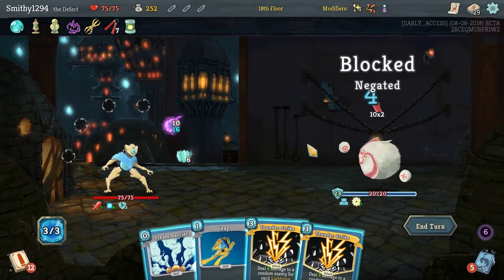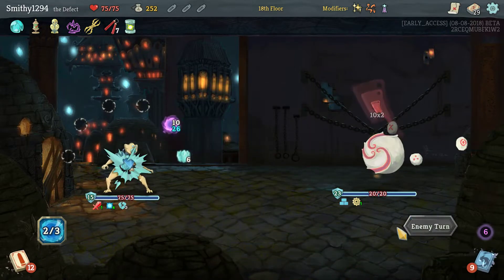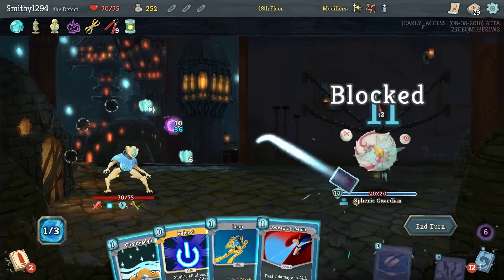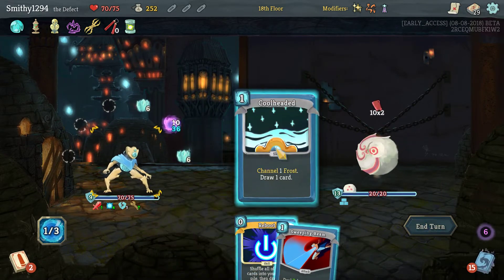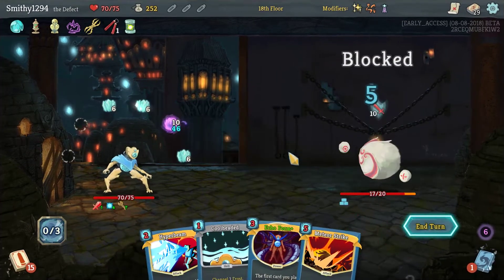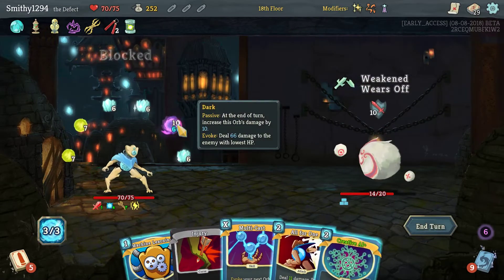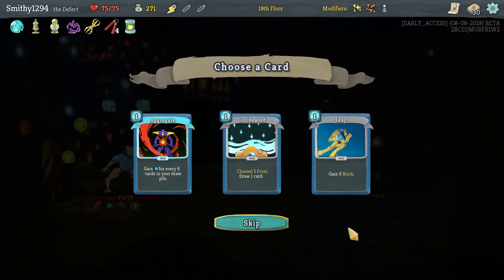We need attacks that can get through his block, which is none of these apparently. We need that Self Repair back — I probably should have amplified it as well. Okay, Electrodynamics. Look at that dark orb — just get that out there. We would have been set, but no, I had to make it difficult on myself.